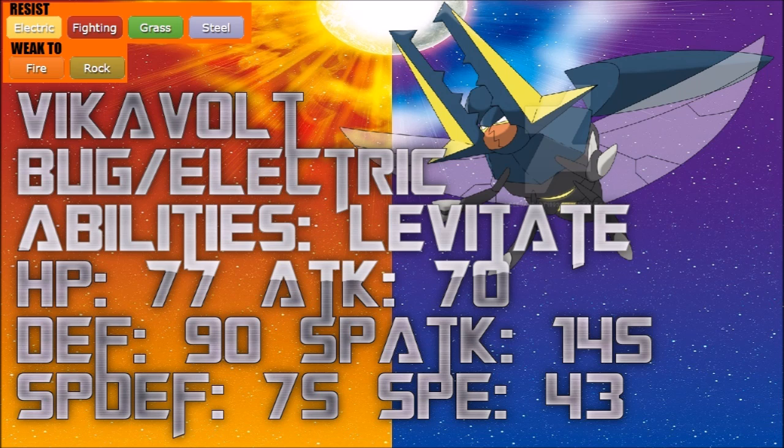By default Vika Vault stands out as a pretty prominent wallbreaker. 145 Special Attack is definitely enough to push back a lot of opponents, and with its mixed defenses it has a chance of keeping itself healthy. It gets access to Roost, which is an important move. We're going to go over its TM list and natural learnset — I'll only cover relevant moves.